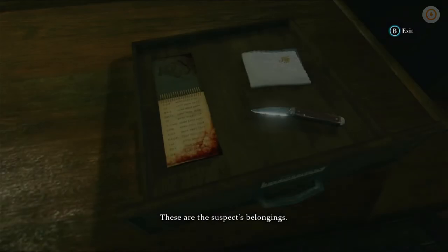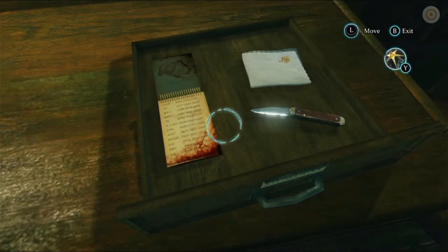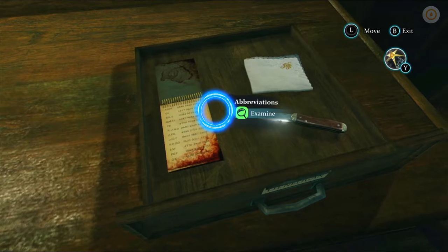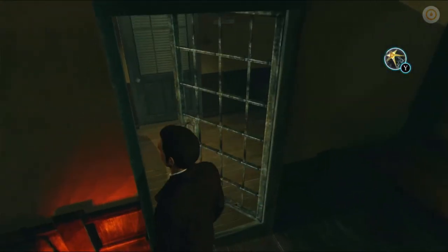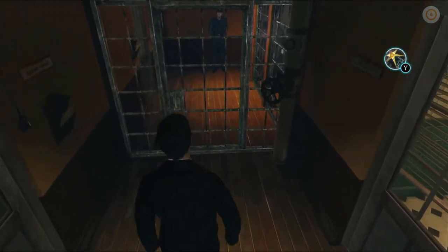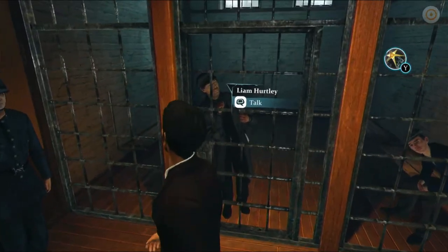These are the suspects' belongings — so we're in the police station now, at Scotland Yard. We've got a couple of suspects here and you can examine their belongings. You can link them together with other evidence that you found at other sites, and that all goes into that mind mapping section. Then you've got your suspects down here that you can interview at any time.